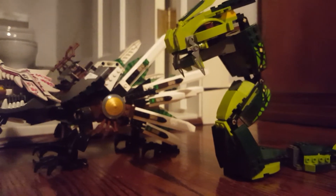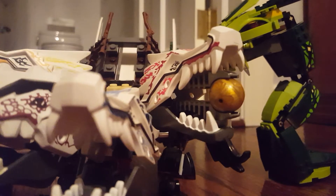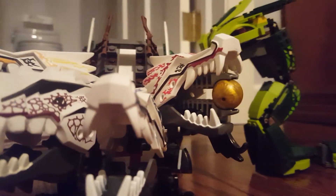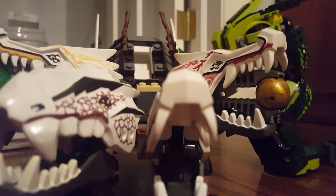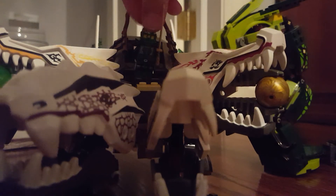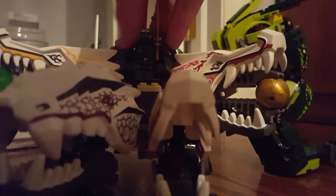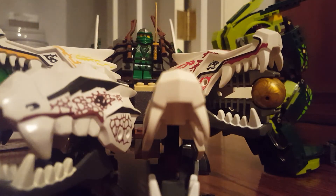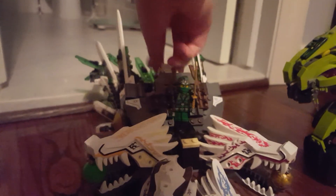Now here comes the best for last — the Ultra Dragon. This four-headed dragon is awesome. You can see there's a space where I'm gonna put the Green Ninja. The play feature is that you can lift the whole thing up and the wings expand. That's an amazing play feature.